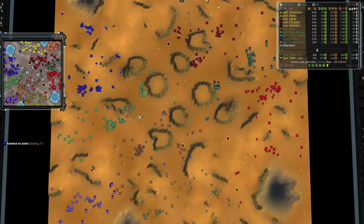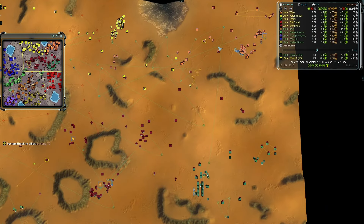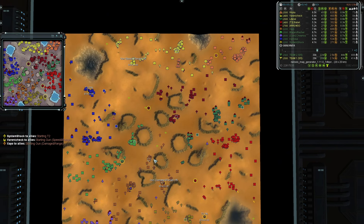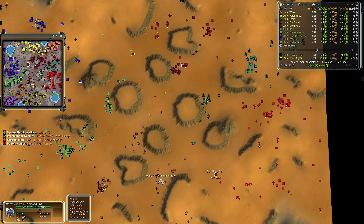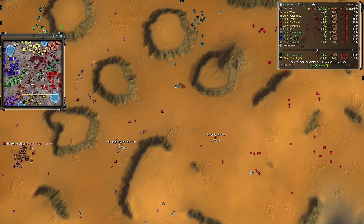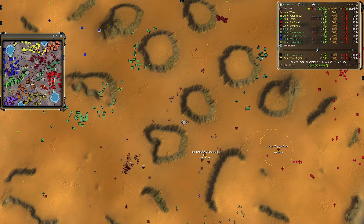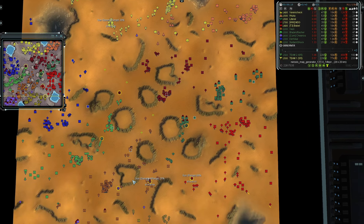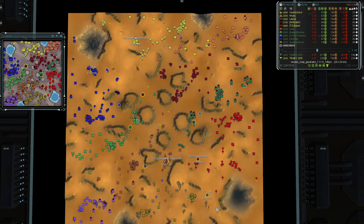All of team two's commanders have left their main bases — Blazer being the last to leave. Now all of team one's commanders have left as well. A few upgrades have been started: T2 engineering suite in the south for System Shock, mirroring his teammate Kimokai in the west. Gun damage and range for Zayo in the middle, gun speed up north. Offensive play versus defensive play — range has been started for Babble in the east.